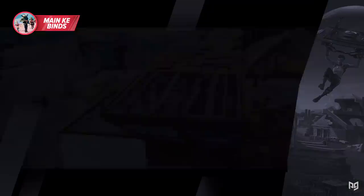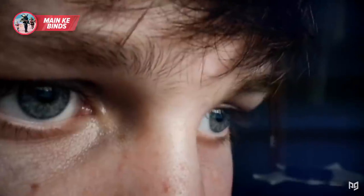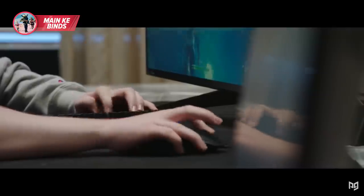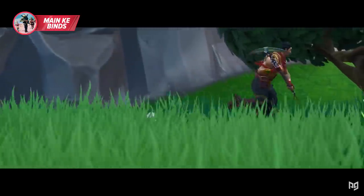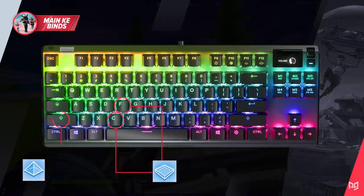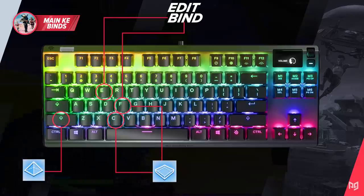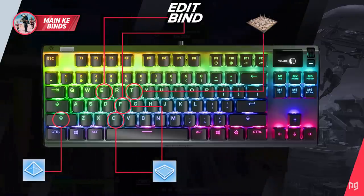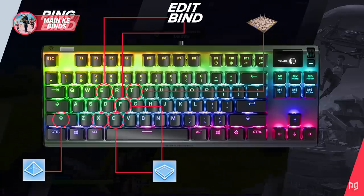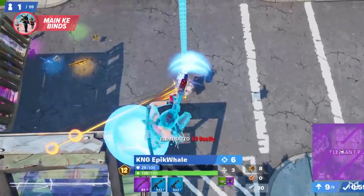The best way to have optimal keybinds is by putting your walls and ramps on your side mouse buttons. This allows you to have more space on your keyboard and helps your fingers move across it smoothly. Putting wall and ramp on your mouse buttons allows you to jump, move around, crouch, and pull out your pickaxe while building. Depending on your edit bind, put your floor on C or F, and your cone on left shift. Change your edit bind to E or F as those two are easily reachable. Put your trap bind to T as it's the closest bind right next to your reload, and change your ping bind to X.